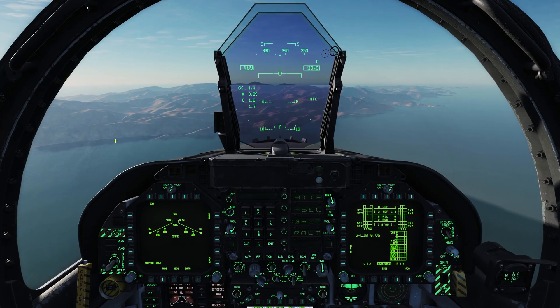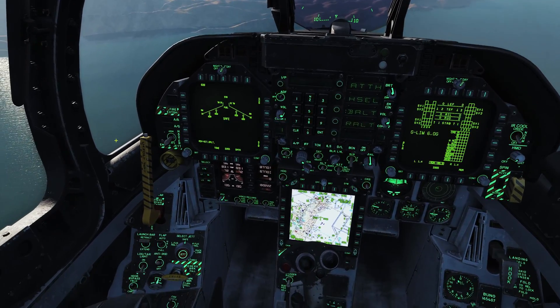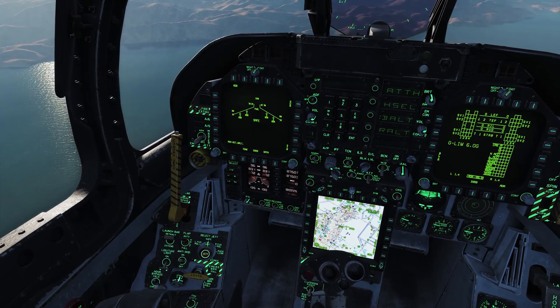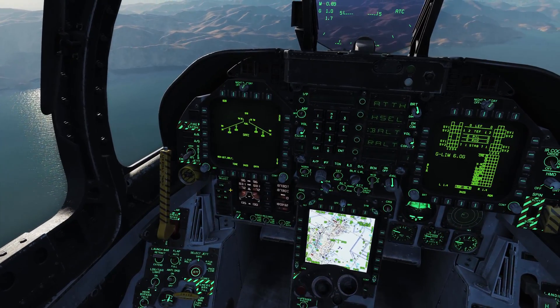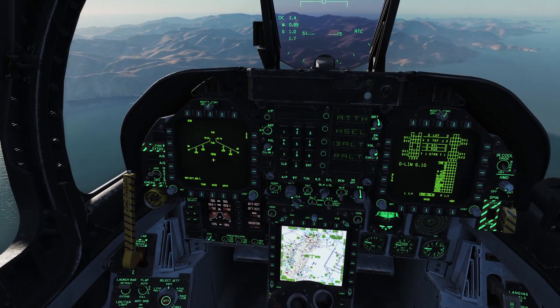Now that we've gotten the emergency jettison button out of the way, we'll talk about the selective jettison and station jettison select buttons. Selective jettison is performed using the select jettison knob in conjunction with the jettison station select buttons. We need to be in arm — master arm — you can see it says arm right here.